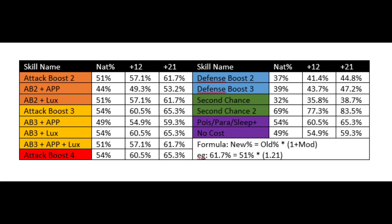I've made this little graphic here. Basically, you can see that I've got various skills that people might be using at the moment - Attack Boost 2, Attack Boost 3, and their associated APPs and Lux and so on. Defense Boost 2 and 3, and Second Chance, and Second Chance 2. Second Chance 2 is not out in the global version just yet, but it will be eventually.